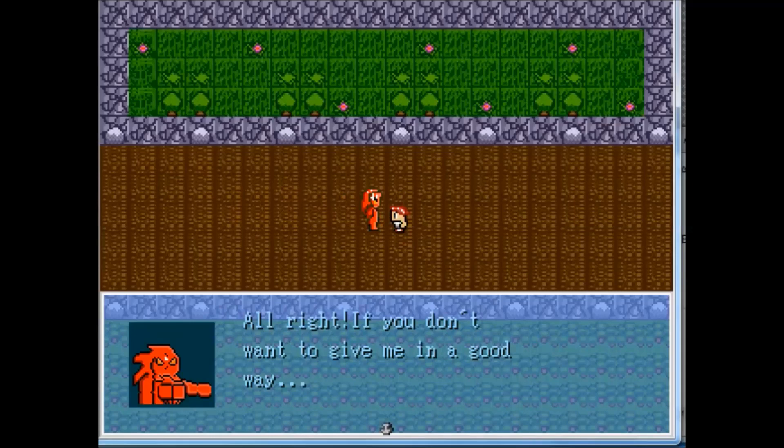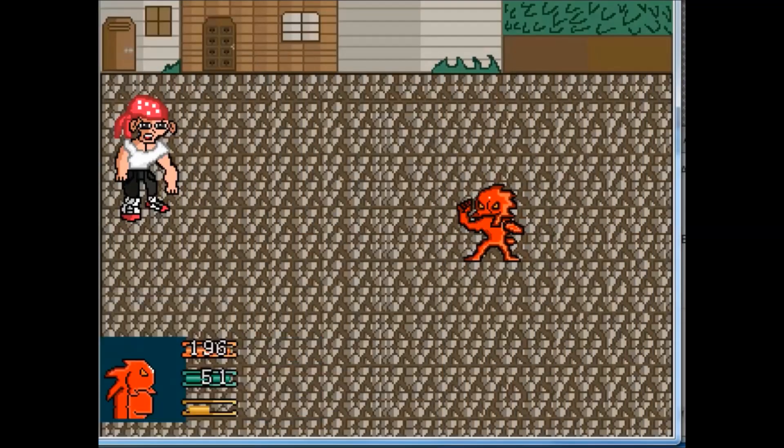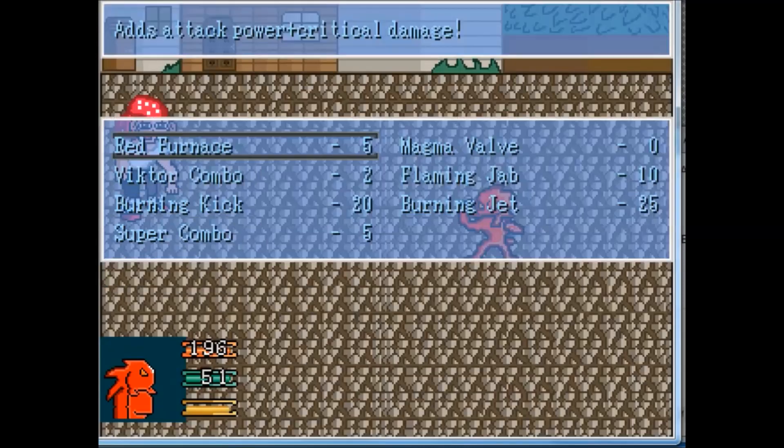That midget guy stole the toolbox of that NPC, so you need to beat him to get it back to the NPC.